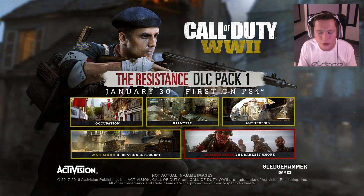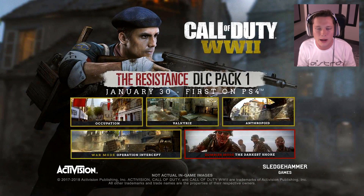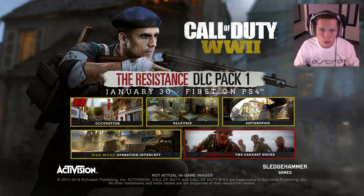It's going to be coming out on January 30th and we've got a little bit of gameplay from some of the new maps here from the trailer. Now, World War 2 is going to be a little bit different in terms of DLC offerings. In the past we've had 4 new multiplayer maps and then 1 new zombies map; this year we're getting 3 new multiplayer maps, 1 new war map, and then 1 new zombies map.